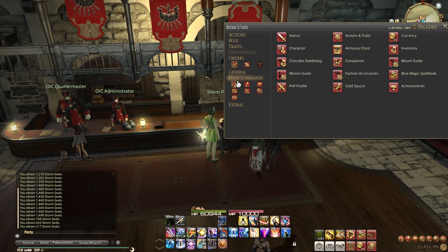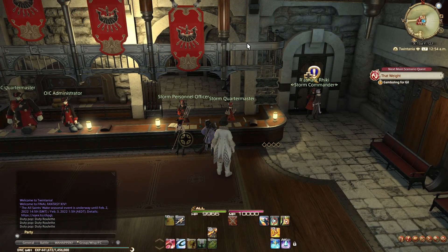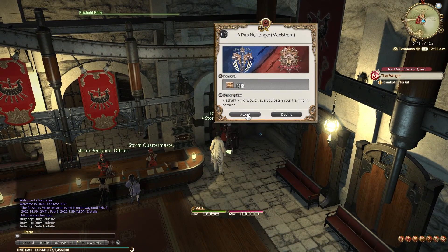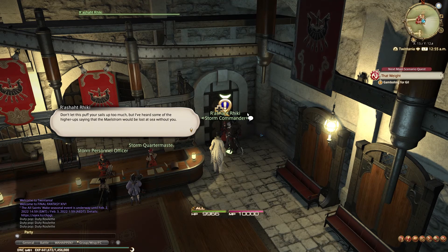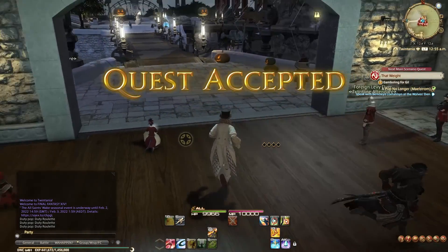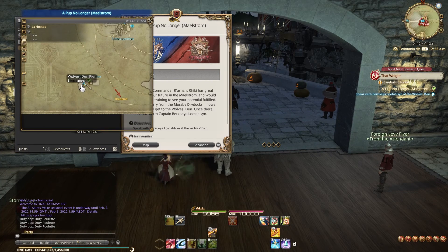So instead, you have to earn all in all 12,000 seals, of which you should have at least 2,368 from the first hunting log left over. Meaning, worst case, about 9,600 more to get. You can check how many Grand Company seals you have currently under Character, Currency, and then the Currency tab. For a quick 1,438 seals, you can talk to your commander on the right side and accept the quest 'A Pup No Longer', following it to Moraby Drydocks in Lower La Noscea, talking to the Ferry Skipper that will bring you to the Wolves' Den. Handing in the quest here will reward you with the seals, which only leaves about 8,200 more to go.